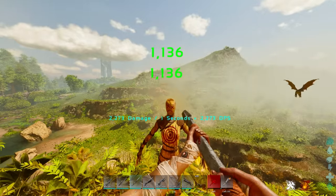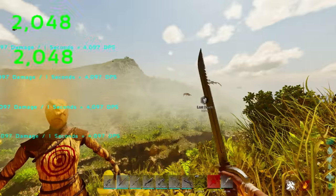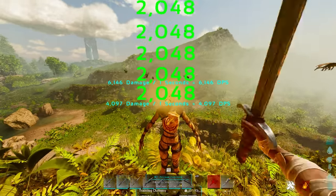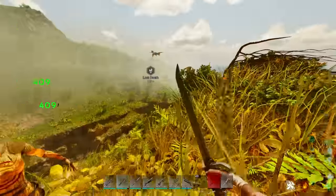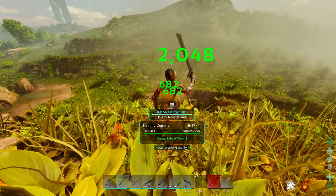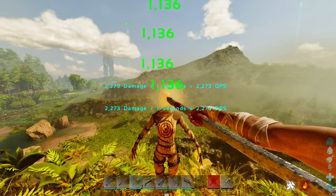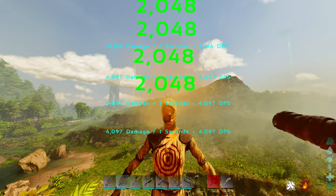In PvP, if someone picks you up on a tame, you can look up and pike through the character — same trick works with a griffin or an argentavis. However, the pike does technically less damage than a primitive sword. Comparing them side-by-side: 1,136 for the pike vs 2,048 for the sword — you're doing roughly twice the damage with the sword. You do have to be about a quarter foundation closer, but if you can land the hit, the sword does substantially more damage.